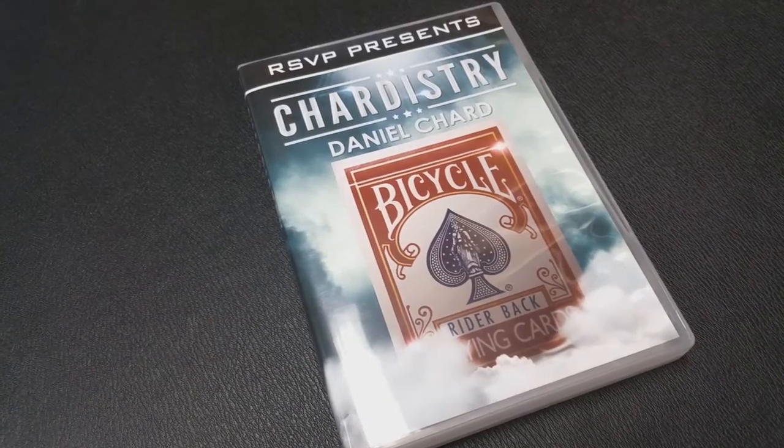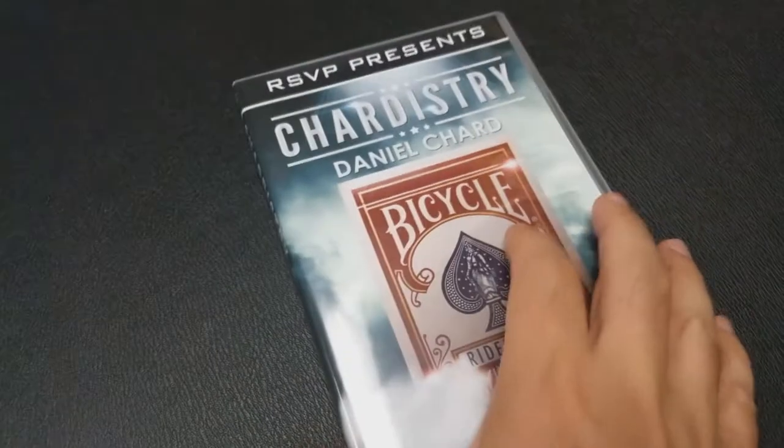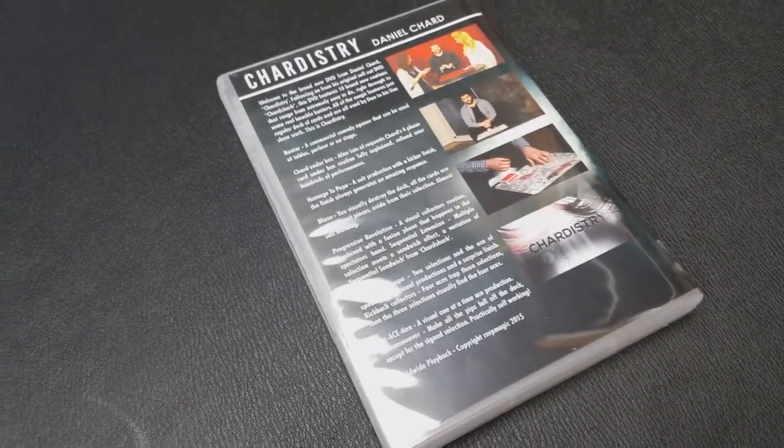A couple of questions we always ask about all of our magic tricks. The first: what's in the box? You get a DVD. There's nothing extra, there's no download code, there's no gimmick inside to rig a deck. Basically, you're getting 10 effects that all work straightforward with a deck of cards. Is it what I thought? Yeah, it's what I thought. The ad copy said it was 10 card tricks and you're getting 10 card tricks.